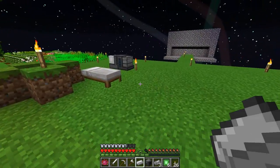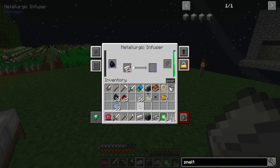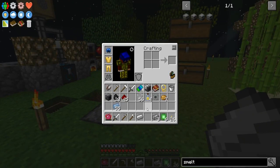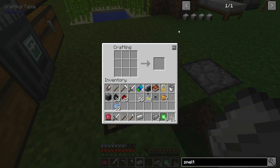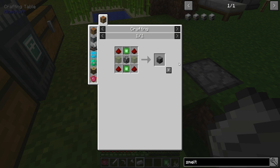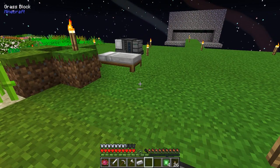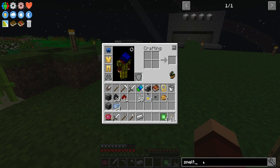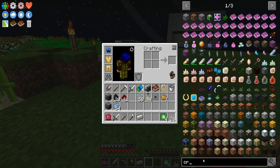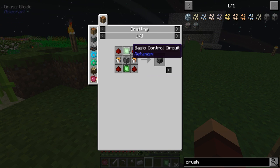We're gonna try and make these machines. There is the last of that, so now we can make this. And now we should be able to make this - there's those two. Let's pop in here - crusher. Let's look that up. Same concept, so we're gonna need two buckets of lava.